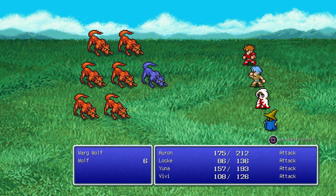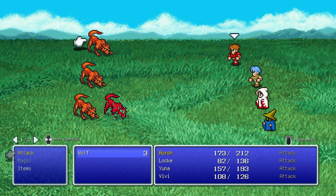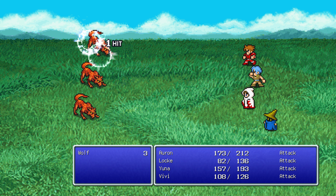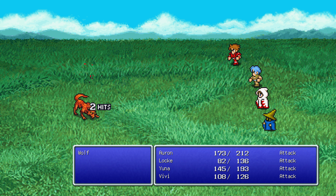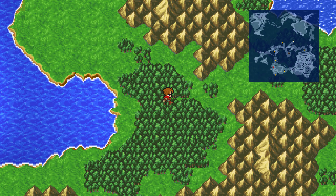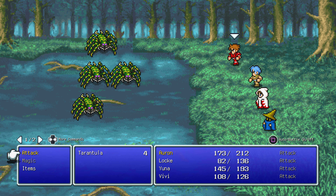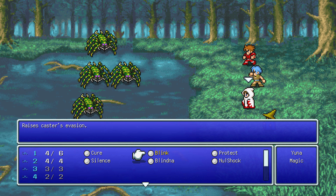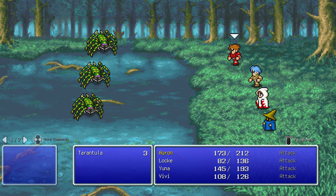Oh my god. But hopefully there's little risk of us being under-leveled for the Marsh. Yeah, we're definitely holding up a lot better now. I still wonder if the White Mage is ever going to get some kind of curing spell that hits the whole party. Almost there. Marsh environment — new enemies. Probably new status effects. Oh man, they've got a lot of HP as well. Not good.